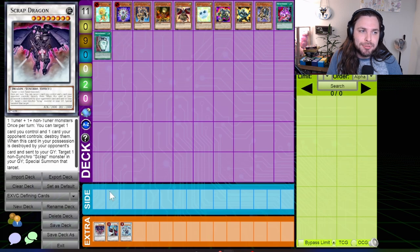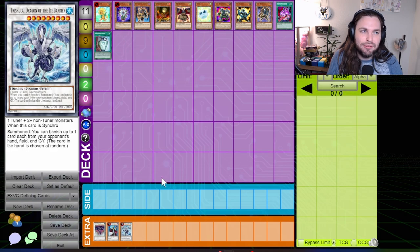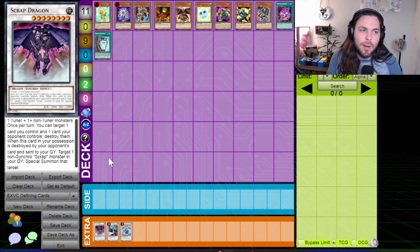In the extra deck, two other newcomers were tearing up the format. Scrap Dragon provided something that was never available before — permanent spot removal available to anybody who could access the extra deck. And Trishula, Dragon of the Ice Barrier, was a game-endingly strong Level 9 synchro that had just come out during this format. These extra deck cards were really what made the synchro era so incredibly explosive toward the end.